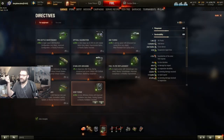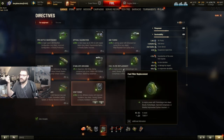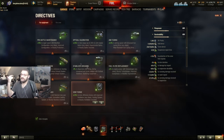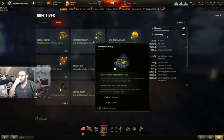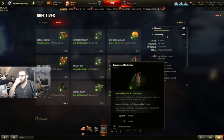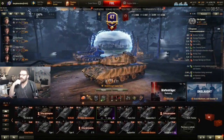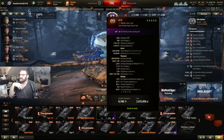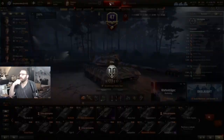Once I upgrade the turbo to tier 3 it'll be equal to a regular turbo. I have an additional Vent Purge directive which gives an additional 2.5%, so my current vent is effectively equal to an improved vent class 1 plus a Vent Purge. We've had two games and won both. I'll probably swap to a Smooth Ride directive. I'm in the mood for one more game.